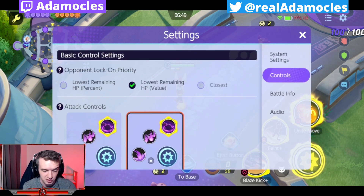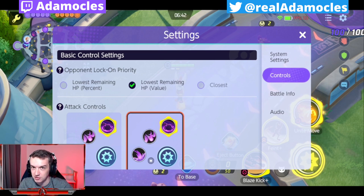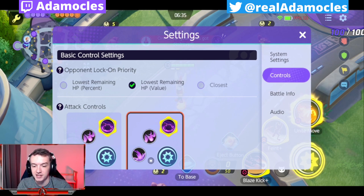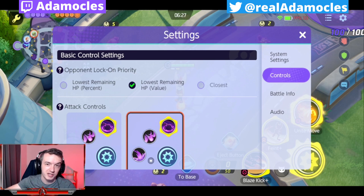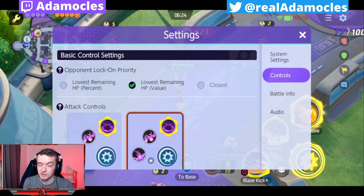As far as controls are concerned, your basic control settings — opponent lock-on priority — you want this to be at lowest remaining HP value. Basically, what this means is when you are basic attacking in Pokemon Unite, the default position in terms of basic attacks is to just continuously hit the closest target. It does it by range, but if there are multiple player targets in range, this is going to make it so it prioritizes the person with the lowest actual HP value so that you don't let anybody get away for free.